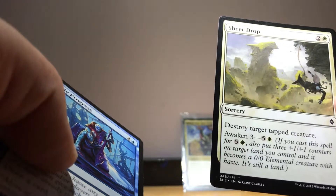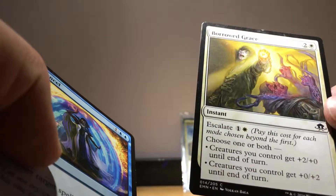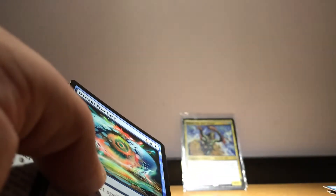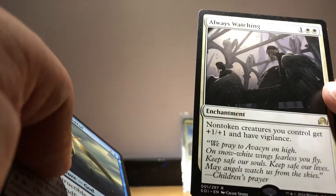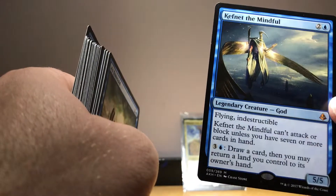Reflector Mage — just a great card. Sheer Drop — destroy a tapped creature, and we can awaken it if we pay six. Steady Progress — proliferate and draw a card. Another pump spell — this is awesome. The great thing about the pump spells in this deck is they also make an extra creature, so you might want to cast them pre-combat for the final blow. Cancel — one of my favorite spells to include in a commander blue deck, just an unconditional counter. Daxos of Meletis — a fun card to have in here. Always Watching is great — pumps the team and they get +1/+1 and vigilance. Kefnet is great in this deck because we often have seven or more cards in hand.